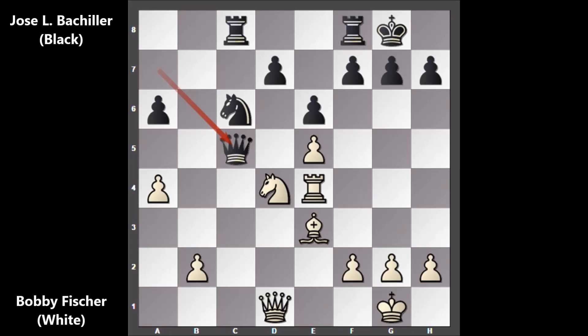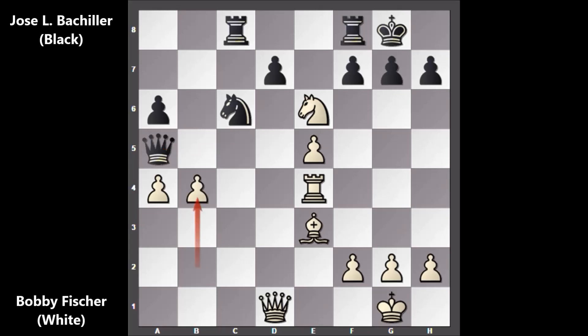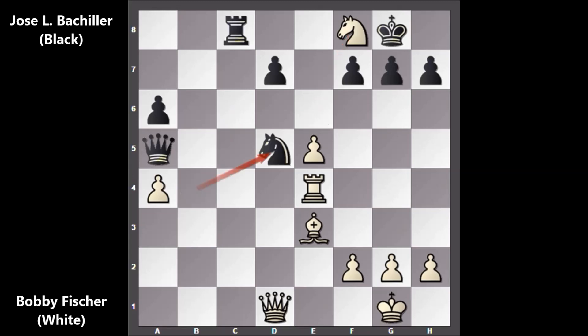What is the follow-up? Fischer played knight takes on e6 — a discovered attack on the queen. Queen to a5. Then, not immediately capturing the rook; if capturing the rook immediately with the knight, there is nothing special for white and black is even surviving. So Bobby Fischer played a critical move: b4. The queen is trapped. Black captured the pawn with the knight — knight takes on b4 — and only then Bobby Fischer captured the rook: knight takes on f8.